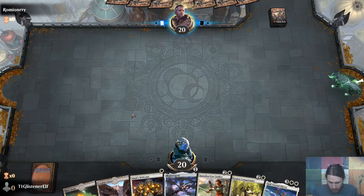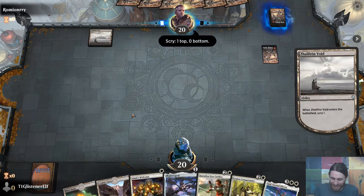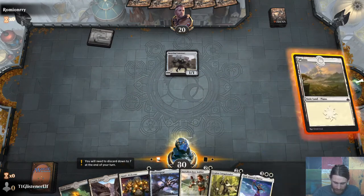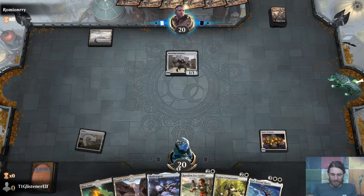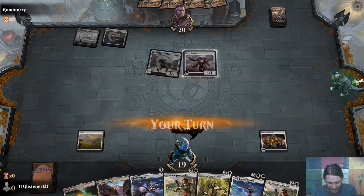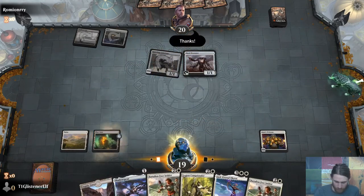If I don't find it by turn three I will just concede. Got there — never didn't have it. We're playing against artifacts — Shops. Blast Zone will do some work, hopefully. That's what this format is.